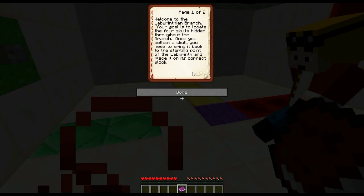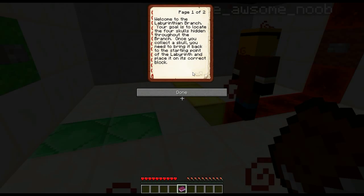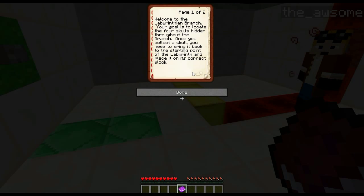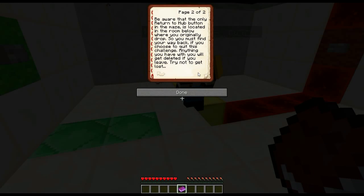Welcome to the Labyrinthian branch. Your goal is to locate the four skulls hidden throughout the branch. Once you collect a skull, you will need to bring it back to the starting point of the labyrinth and place it on its correct block. Be aware that the only return-to-hub button in the maze is located in the room below where you originally dropped, so you must find your way back if you choose to quit this challenge. Anything you have with you will get deleted if you leave. Try not to get lost.